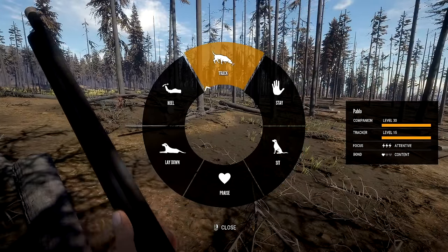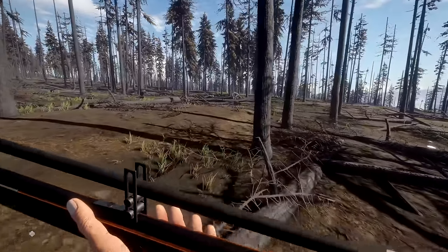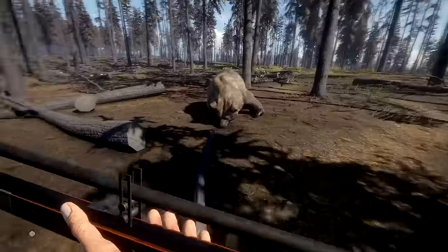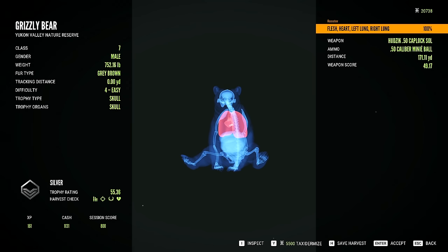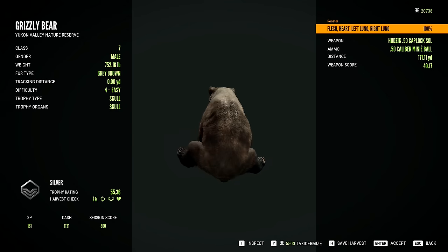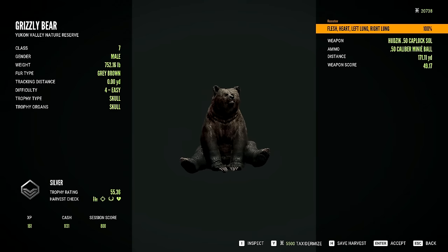Pablo, help me out, bud. You should go ahead and see if you can track down that bear. Oh, there it is. Good job, buddy. So this one dropped pretty much on the spot, so I'm pretty sure we got ourselves a nice heart shot. We got a heart double lung. Holy crap — he's a 55, he just barely makes silver. Well, not just barely — he's about halfway through. And he's a gray brown. Pretty damn nice though. He's small, but he's still a little bit chunky. I like that.